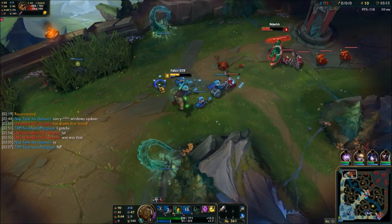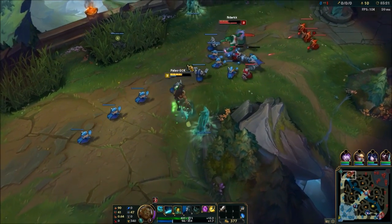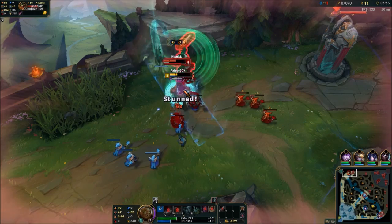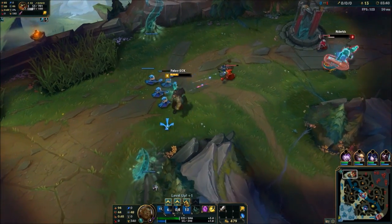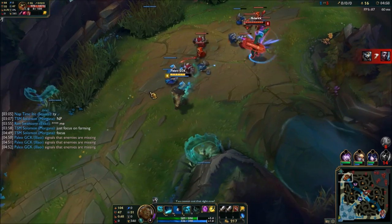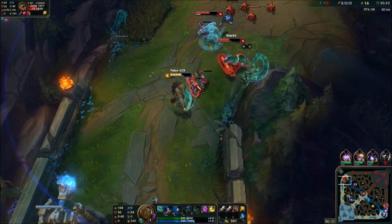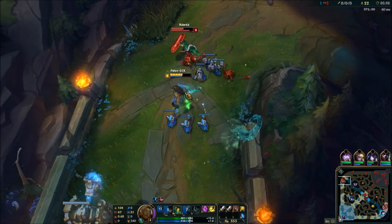Let's go over her abilities — she's a little bit different than other champions. Her Q is called Tentacle Smash: Illaoi's tentacles deal bonus damage and restore 5% of her missing health for every enemy champion they hit, which is kind of like Darius's Q. It does get some health back, which is nice. While Illaoi slams her idol into the ground, briefly summoning a tentacle that slams down on the target.